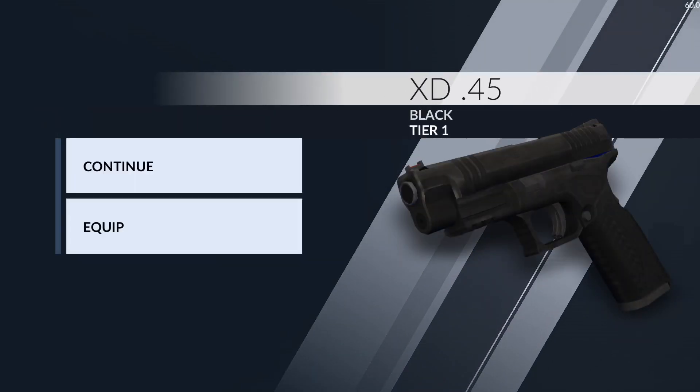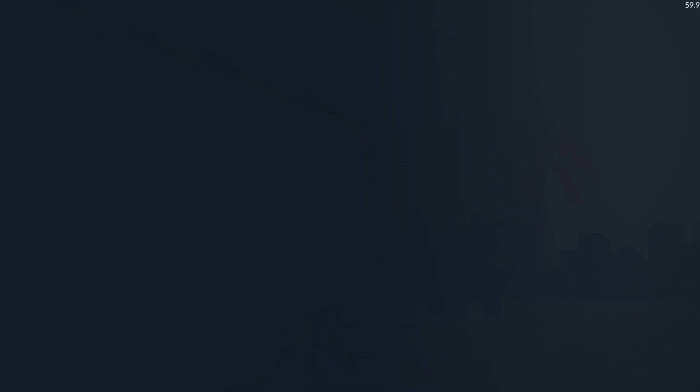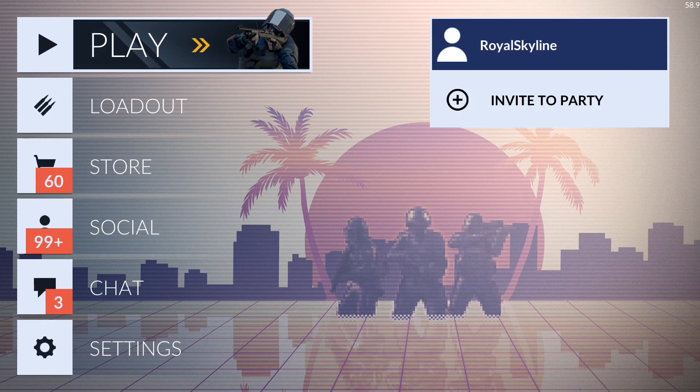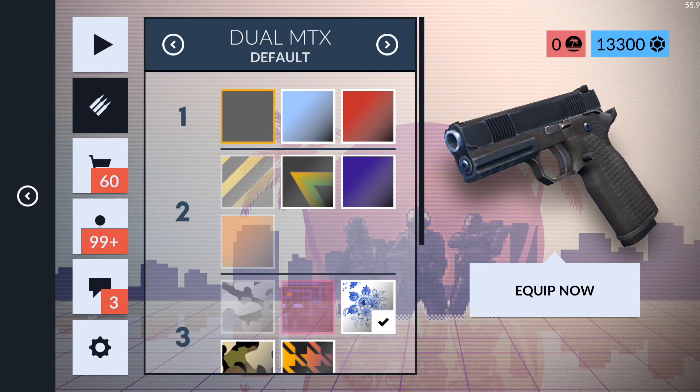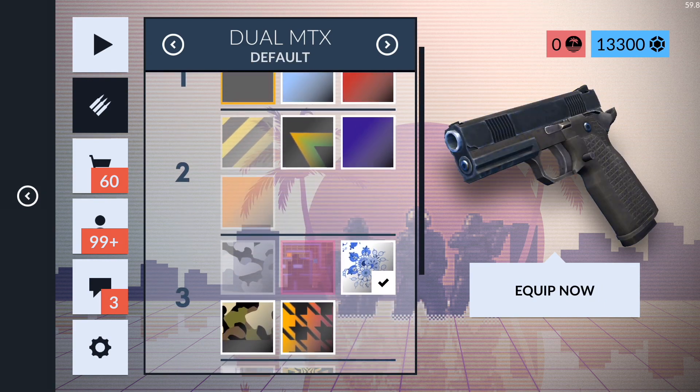What the heck is this skin? Black? That cannot be a skin. What does the regular XD look like? I actually got a Black XD — that's a skin? Imagine if somebody gets their very first case and they just get Black. Just plain black.